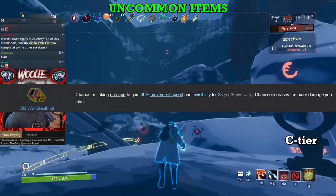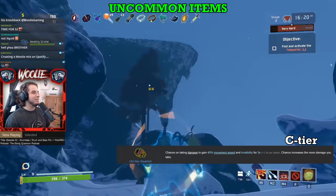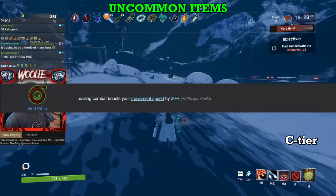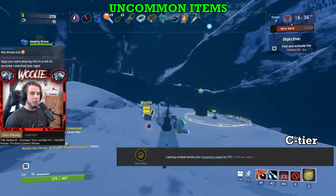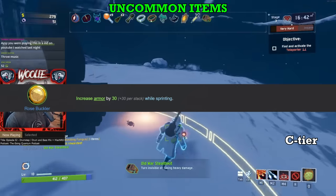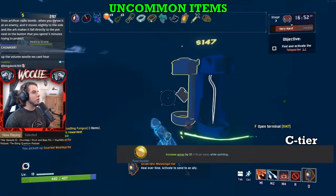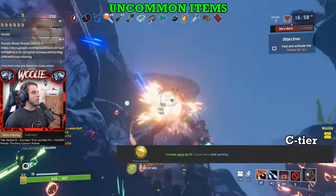Next, Old War Stealth Kit. Similar to the Daisy, there are definitely times where the Stealth Kit can save your life or give you breathing room to escape and reassess, but for the most part it just kind of sits in your inventory. Not a great item but definitely not a bad one to have. Next, Red Whip. The speed it provides can help you traverse stages quicker and increase your overall items-per-hour, but you'll soon realize you still need to kill things and suddenly the Whip takes a back seat. Lastly, Rose Buckler. There's no guarantee you'll be sprinting while taking damage, and no guarantee you'll be taking damage while sprinting. Outside of a few edge cases like Huntress, where you can effectively sprint and maintain full DPS at all times, you won't get much mileage out of the Rose Buckler.